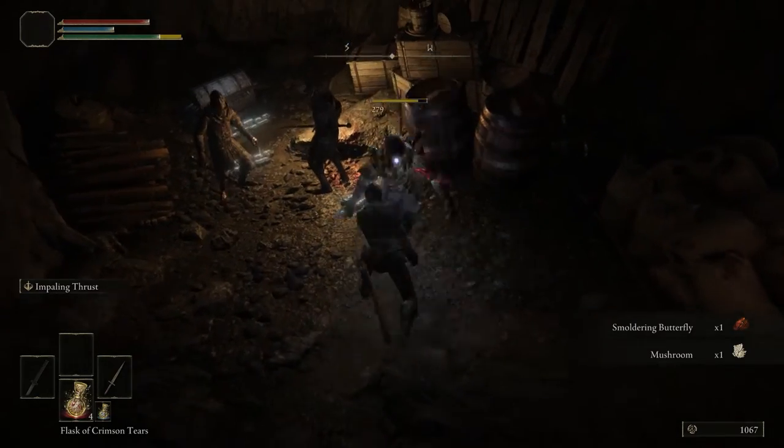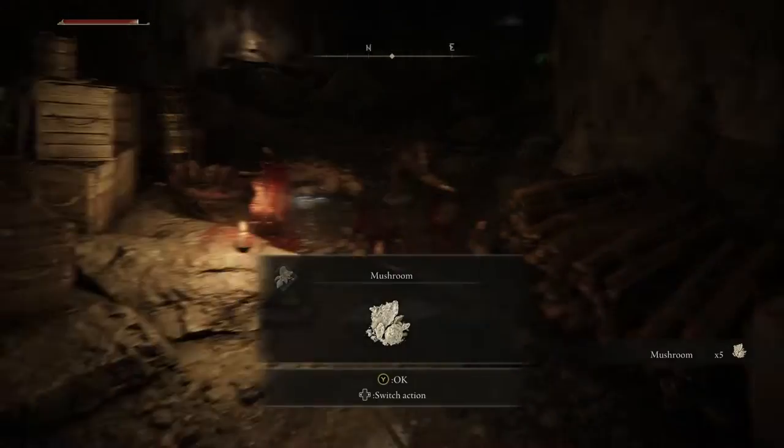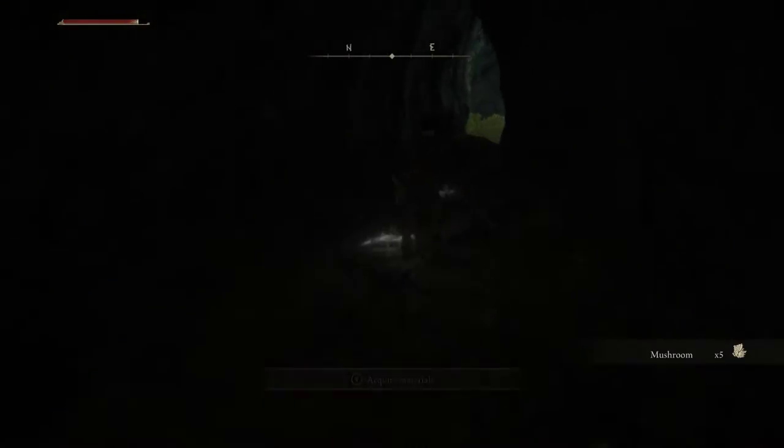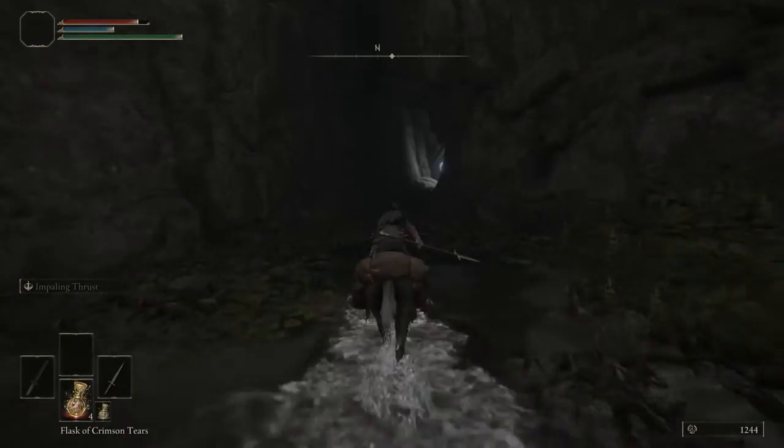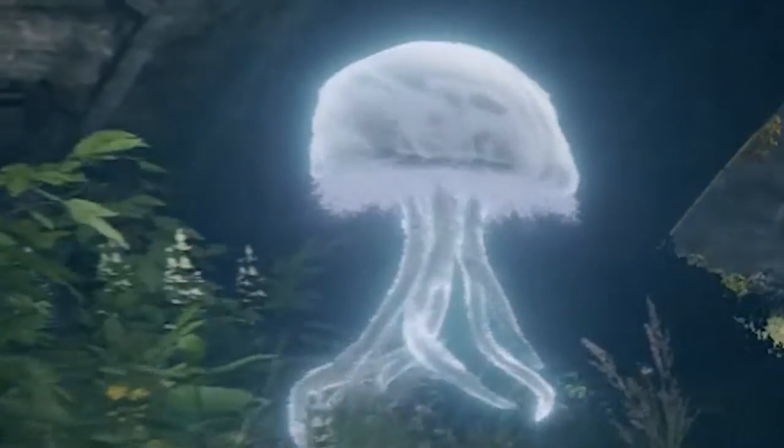You can clear out the rest of the cave if you want, which really isn't much since it's just a few more bandits and one other room, which happens to contain the source of all the smoke we saw earlier. Once you're finished, head back to where you were talking to Mr. Ronin Man. Instead, you'll find some jellyfish. Look at the cute little jellyfish.